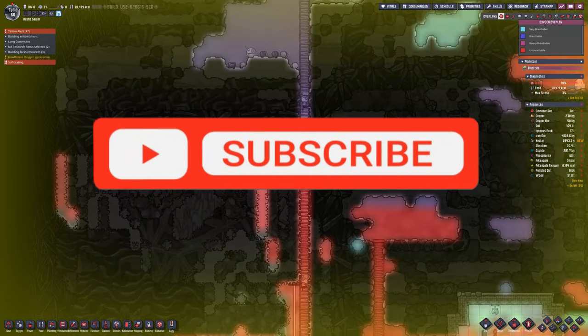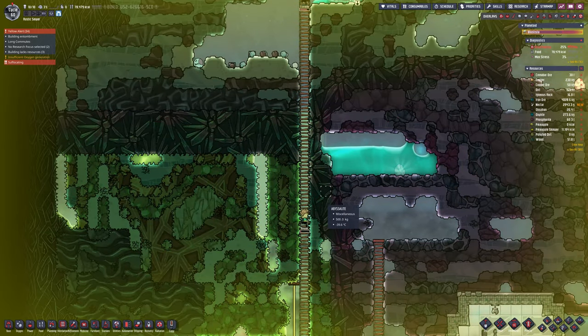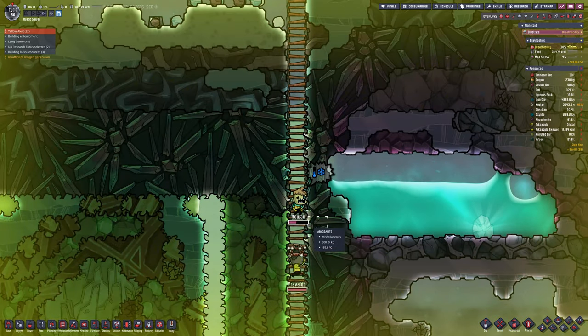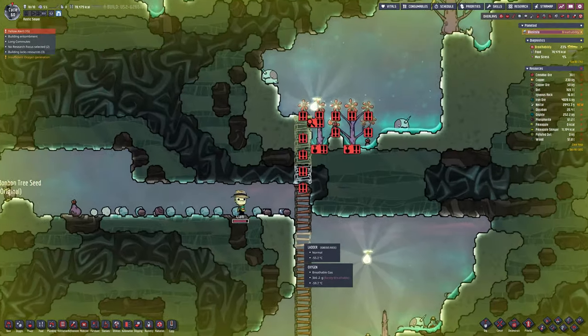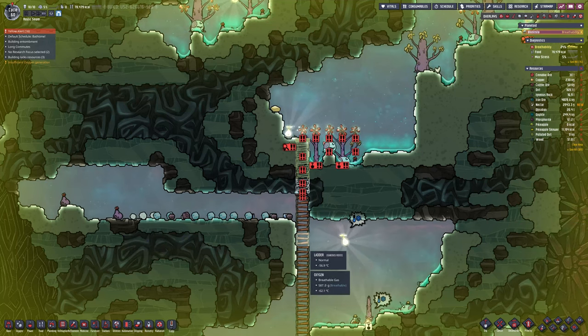Nectar is something that can be given to the seal pups to turn into ethanol, or you can use it to turn into sucrose — which is sugar — because effectively nectar is just sugar water. I could have restricted him to the door, but everybody's going to pull their finger out.